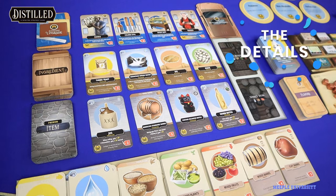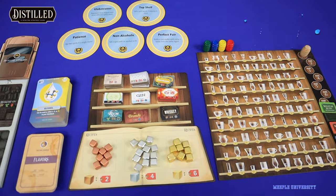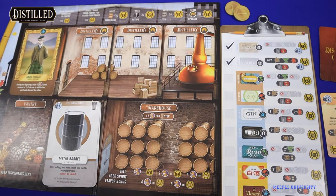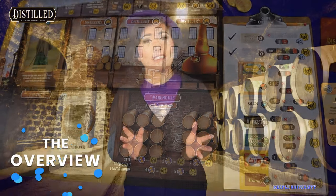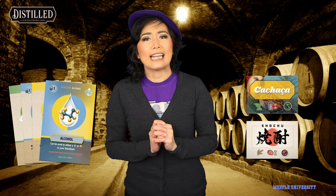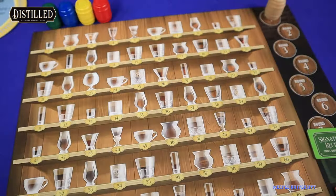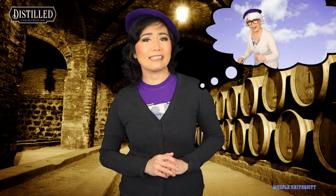The game plays one to four players, with mechanics such as set collection, resource management, and push your luck. The game is of medium complexity. In Distilled, you are one of the competing distillers, trying to purchase the right ingredients and recipes to mix them together to create a spirit each round and sell or age it — all in the aim to have the most spirit points and be a master distiller.